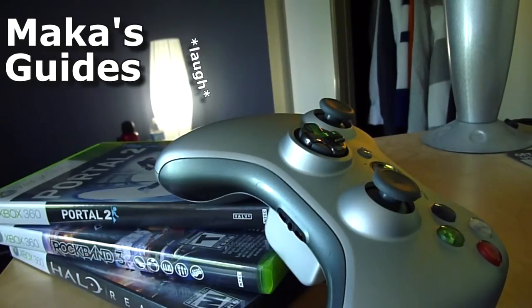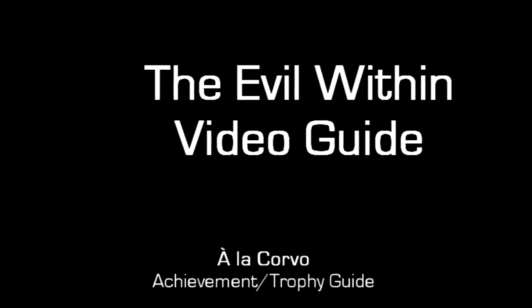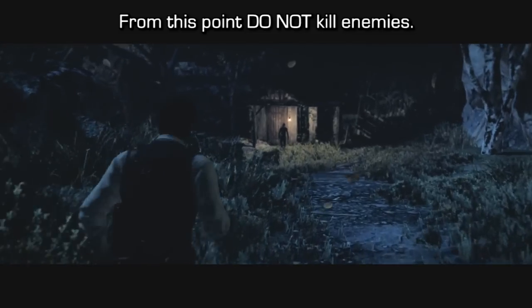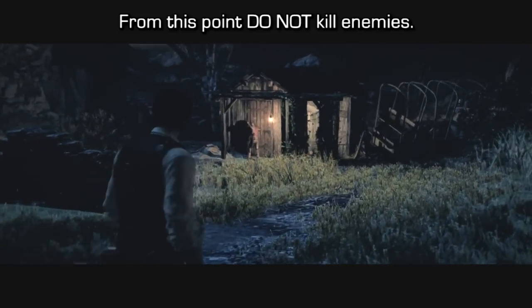Hey guys, Mac here playing The Evil Within. This is the À la Corvo Achievement/Trophy Guide. I believe that's Spanish, which I do not know. But in the second chapter, which is named Remnants, you'll have to go from this point of the level until the end of the level where there's a gate without killing any enemies.